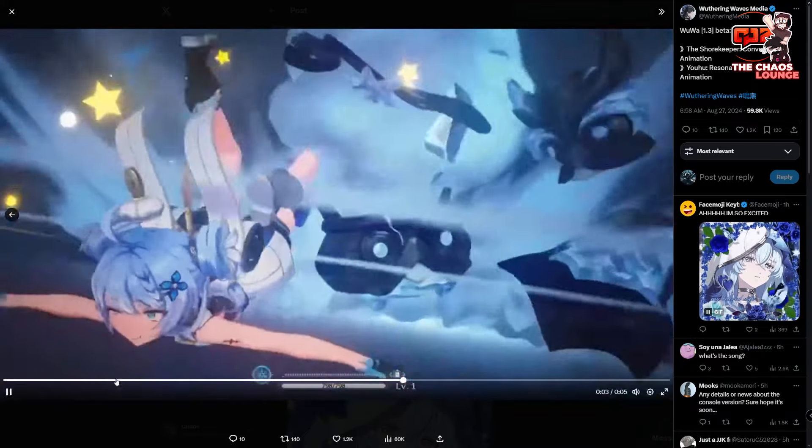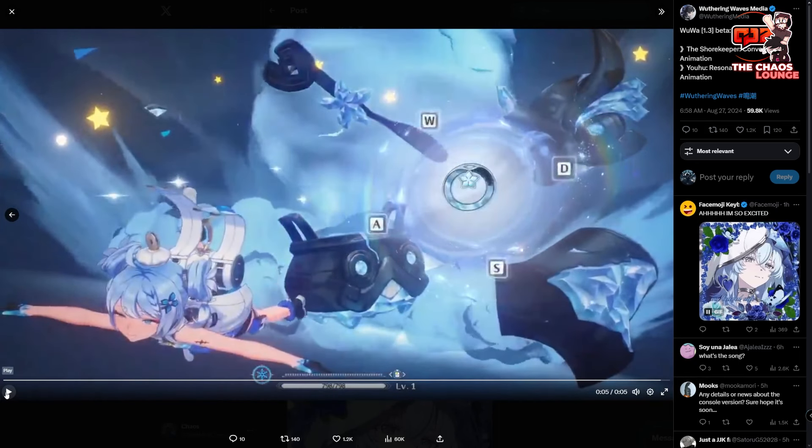Now we have a Yohu one. It says this is a Resonance Liberation animation. I don't know if this is the Resonance Liberation or not, but if it is, I don't know what this could be — A, W, D, and S. Like, you have to press each of them. I have no idea, but if that's a Resonance Liberation, that should be interesting.